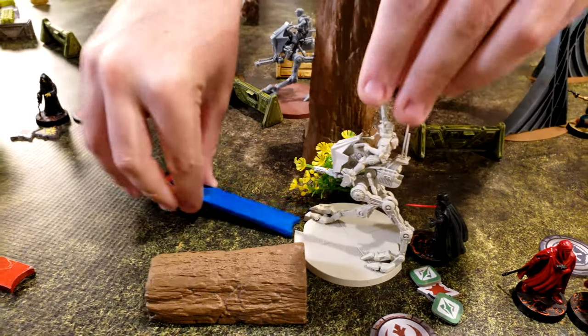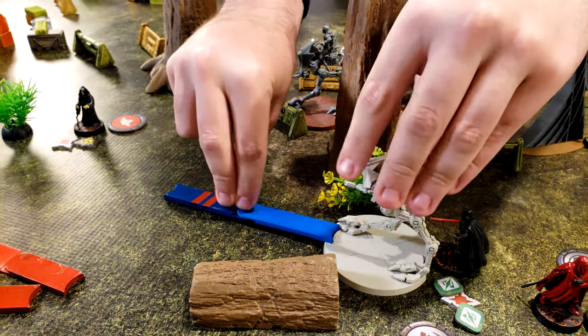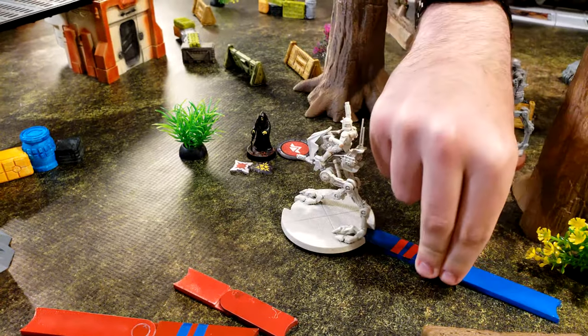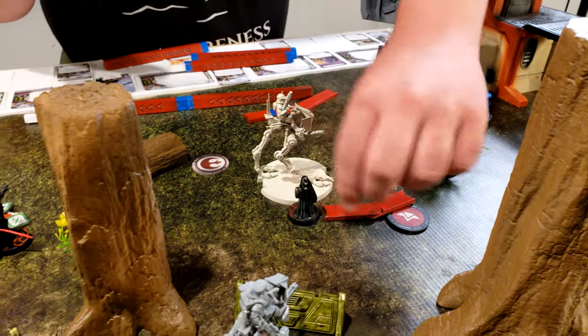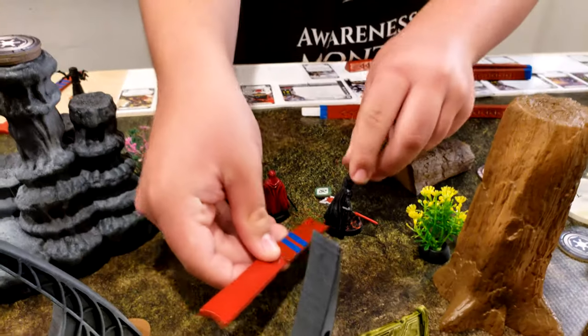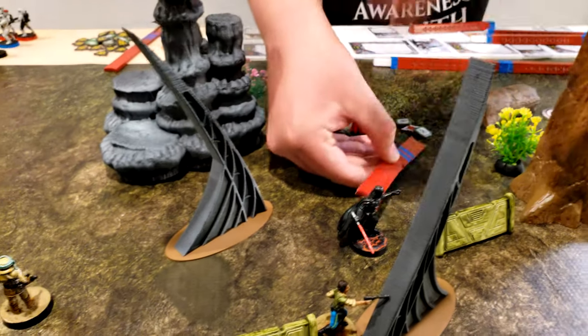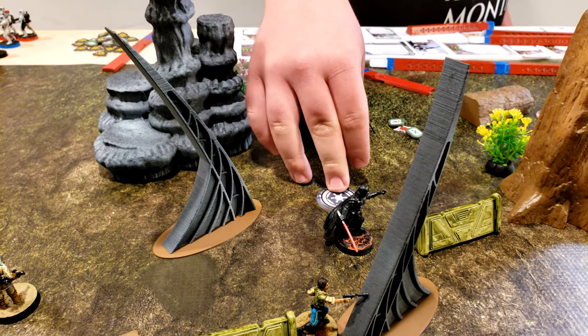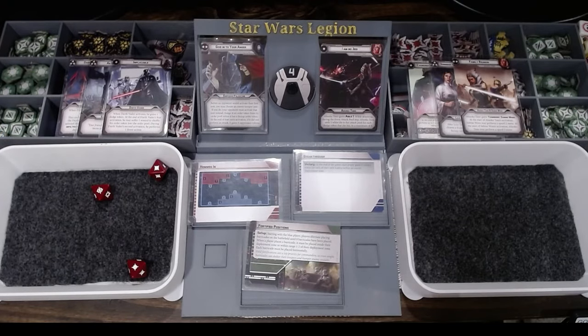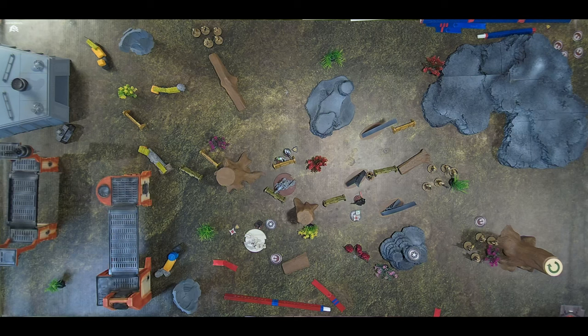For the last action, we're moving up to maybe kick Palpatine in the face. Palpatine will move around to here, then he's going to pull the strings on Vader who's going to move, and then saber throw — it's a free action with Relentless. He'll spend one of his surges, so that should be three wounds. It's pierce three.